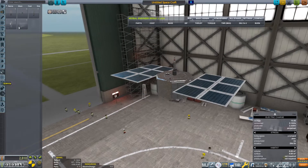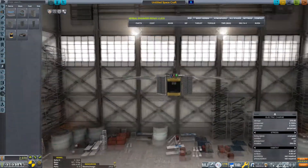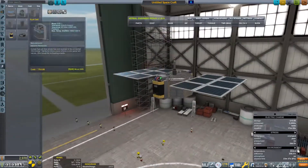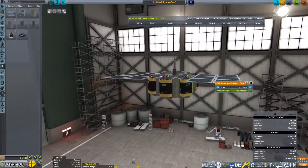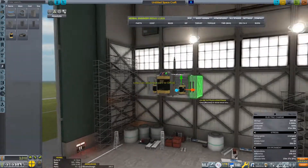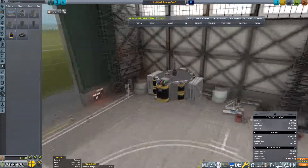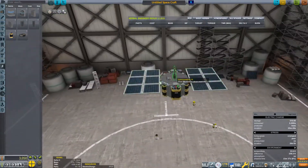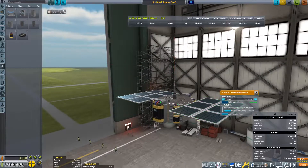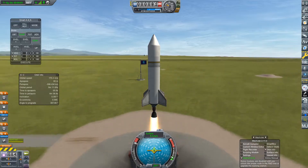We are now constructing our first probe. We finally have the Octo probe core, meaning that we don't have to use the QB core which has no reaction wheels — that's the main thing I don't like about it. So we no longer have to rely on RCS for all of our control needs. Reaction wheels, at least in stock, are way better. We can go ahead and launch our first satellite into orbit.